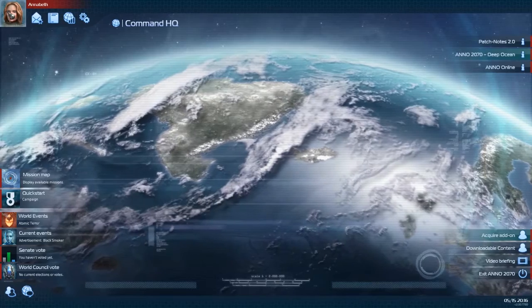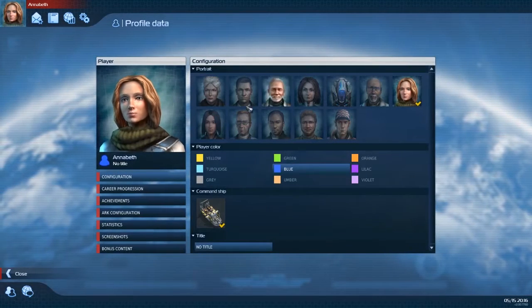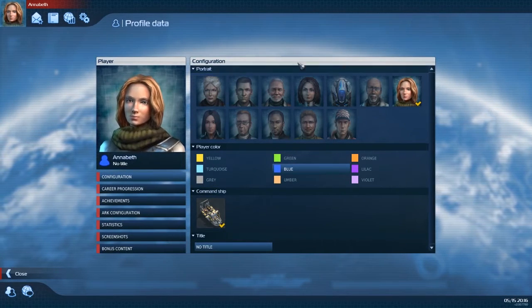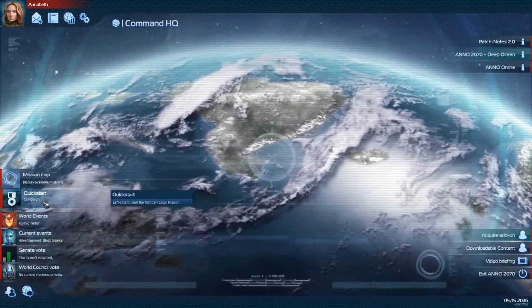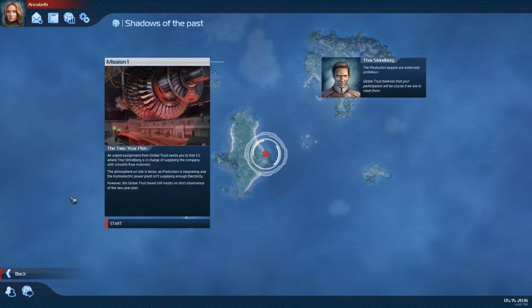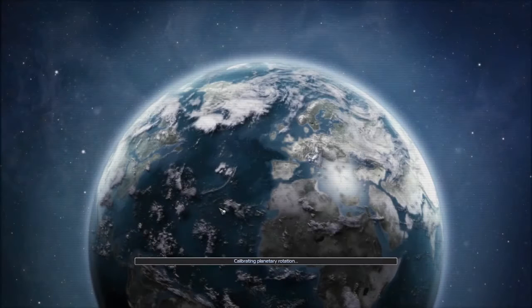Pyrrhus here with the first 10 minutes of Anno 2070. I've looked into this and for some reason I only get one profile in this game, and I made one ages ago - a character called Annabeth, some eco-warrior I was making up. For some reason you can't change them later, so be very careful about what character you make, make sure that's exactly what you need.